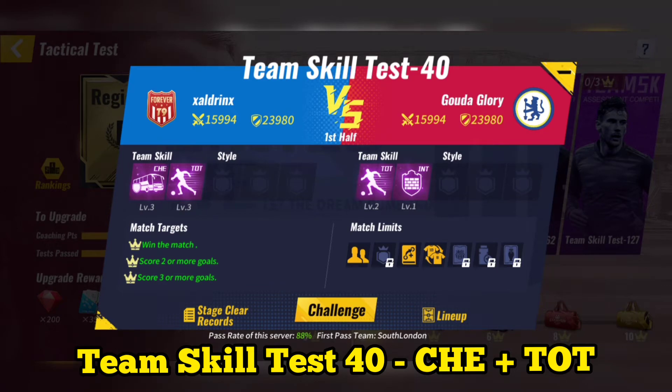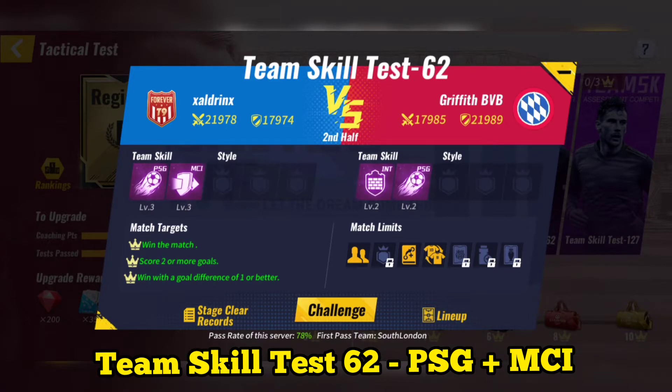Team Skill Test 40. Use Chelsea plus Tottenham. You can skip the match after using special tactics.